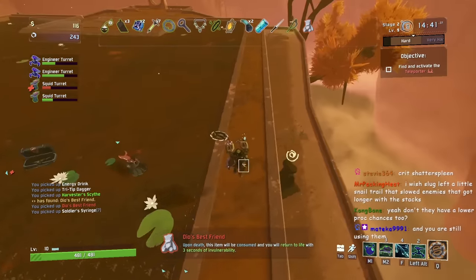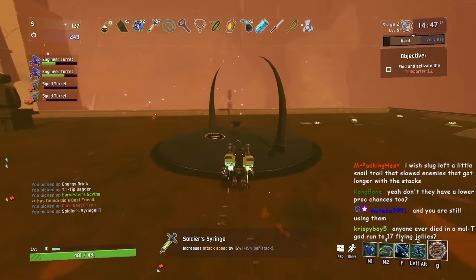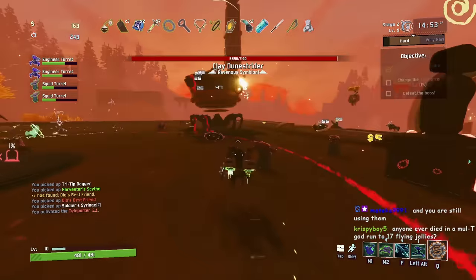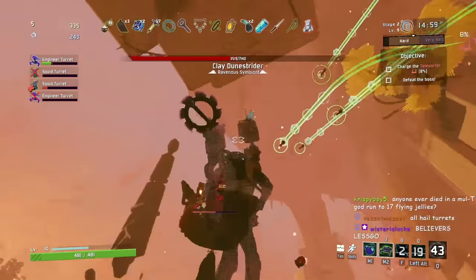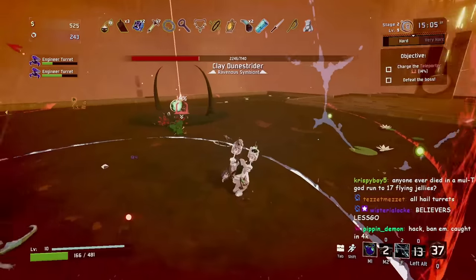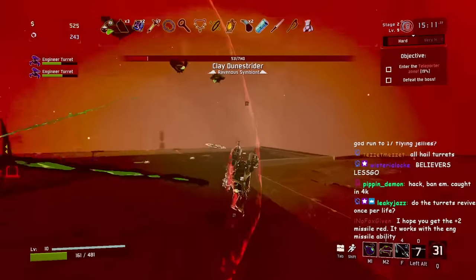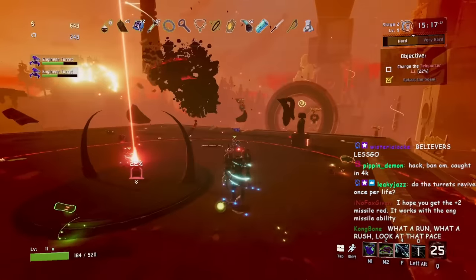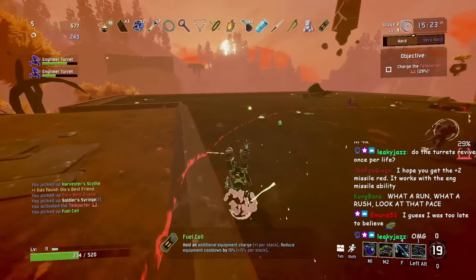Next we have the Engineer, my personal favorite survivor and the strongest of the normal cast. The Engineer might not have mobility or healing built into his kit, but he's a perfect example of someone with great utility — his turrets. Because they can copy all of his items, he is one of the most efficient characters at using items. Also, all the healing you ever need is taken care of by just picking up a single Bungus. While mobility is an issue, you can focus on picking up mobility items and foregoing some damage, since your turrets take the aggro off most enemies.